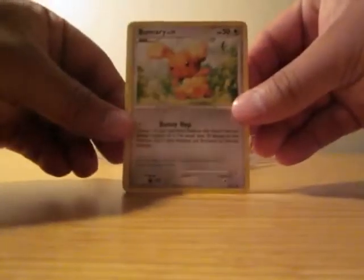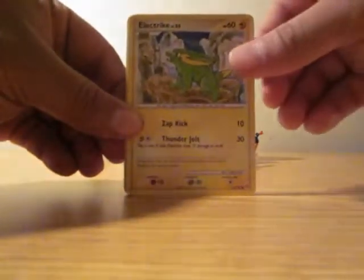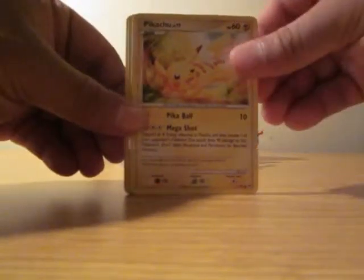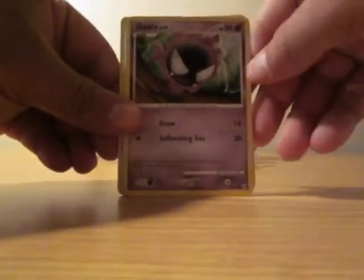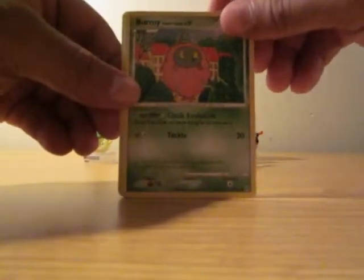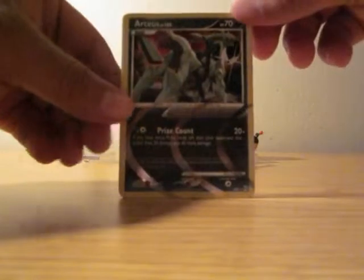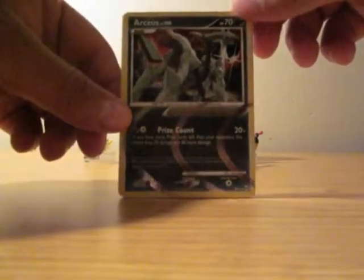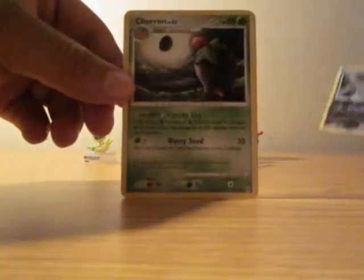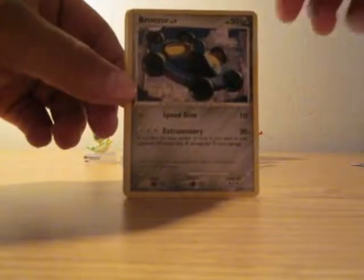The first card is a Bidoof. Electrike. Pikachu. Gastly. Wurmple. This is a Trash Cloak. Our Reverse Holo is a Trash Cloak. There's an RCS Dark Plate, which is an Ultra Rare. A Cherrim is a Rare. A Bronzor.